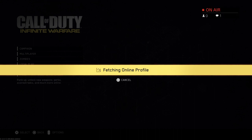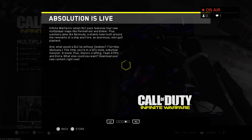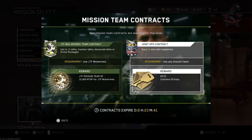The new guns apparently are the G-Rail, which is the assault rifle. Let's see - they don't have it in here. Oh, there you go - we got the new contracts, so that's good.